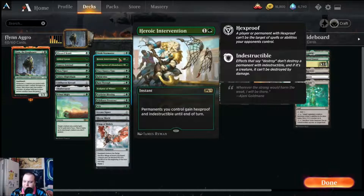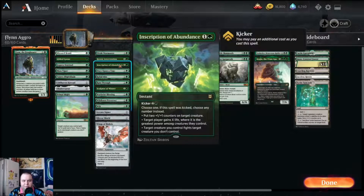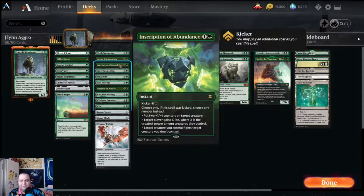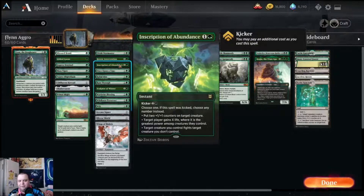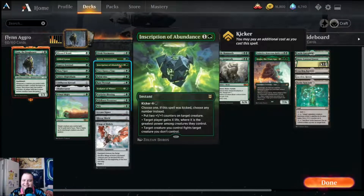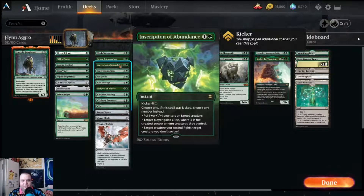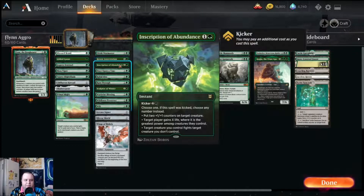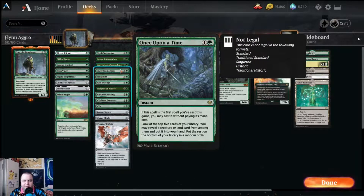Heroic Intervention gives instant-speed hexproof and indestructible to all your permanents until end of turn. Inscription of Abundance — if you kick it for the three extra mana you get all three modes; if you don't, you can either put two one-one counters on a creature, gain life equal to the greatest power among creatures you control, or have a creature you control fight another target creature you don't control. It helps get Finn and the deathtouch crew through.